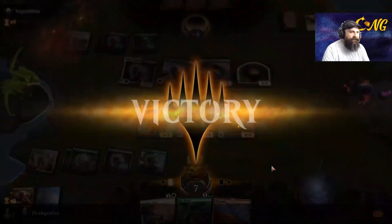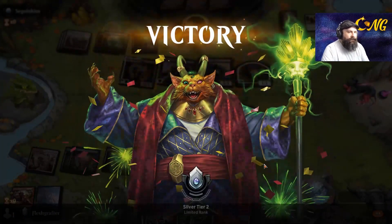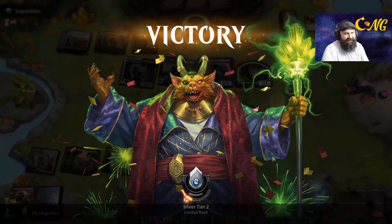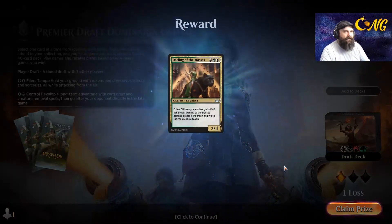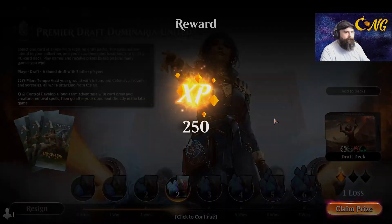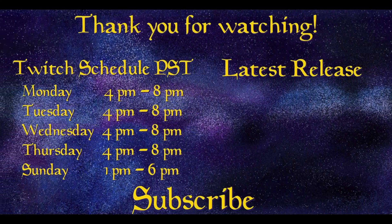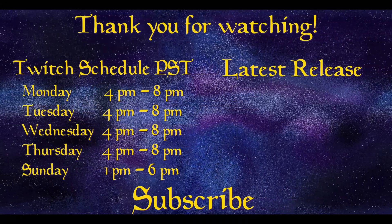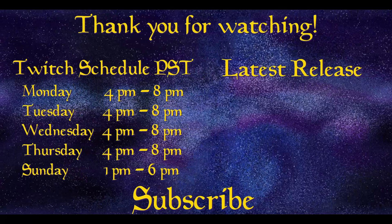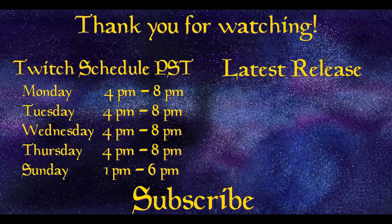Outriders are really good for draft - you get a 4-4 body with reach and you also get to do up to five damage to your opponent's face. I even proved it with the three-color deck that you don't need all five colors to make them good. Thank you for watching the video, please leave a like if you enjoyed and subscribe for more content. If you'd like to join me while I stream you can find me on Twitch, link below. I hope to see you again in the next video - have a nice one.